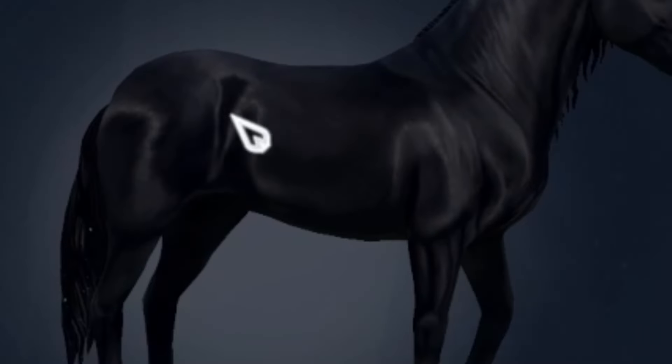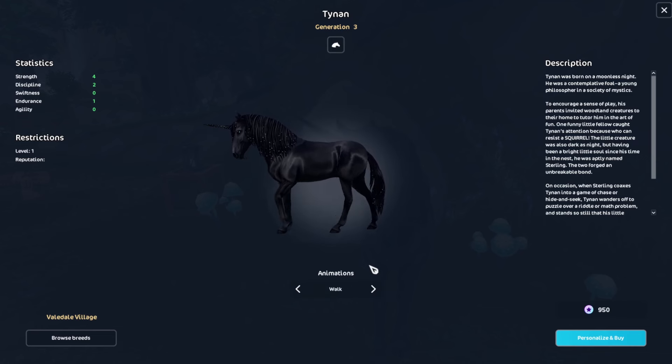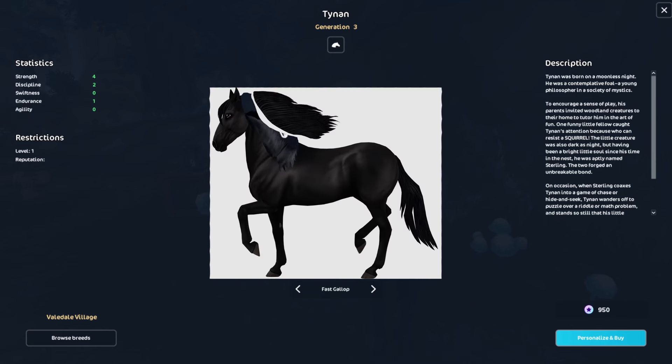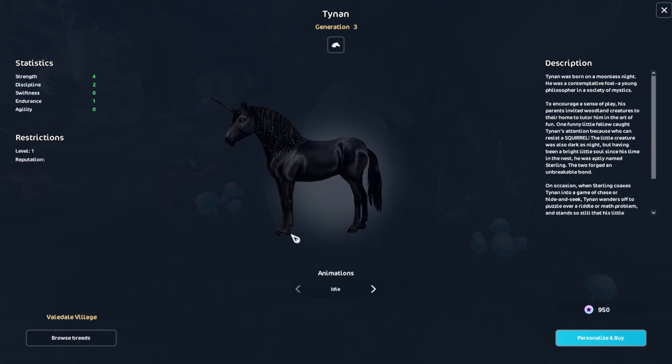This is so beautiful! Look at the shine on this one! Can you even have enough Pasos? Look at the gallop! Mane go up! That's incredible! I want this horse!